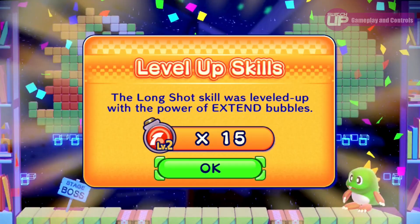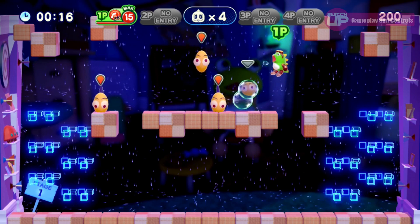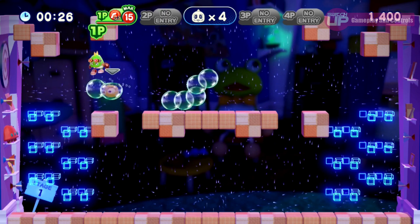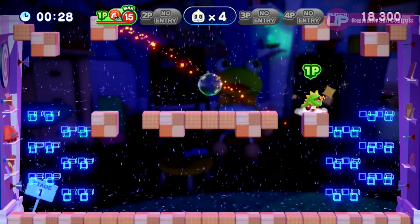If you are finding things difficult and lose too many lives on one level, the continue with invincibility option will become available. This makes you invincible for the whole level, and it's a shame that they went from 0 to 100 here. Perhaps giving an option for temporary invincibility first, rather than basically giving you a free pass through that level, would have been a good compromise. But to be fair, it's only ever a concern if you press it, and I'm sure most people will be able to navigate the game's difficulty without really needing it.